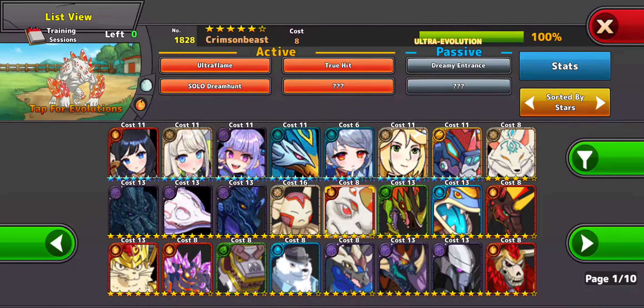Crimson Beast — not too great. It's a solo monster; you can't have the same element to use attacks. Although he does have a dreamy entrance, which puts a character to sleep, and you can use solo dream hunt. But I think it's just okay.